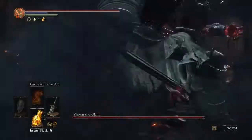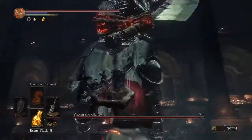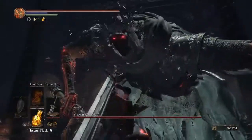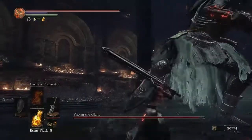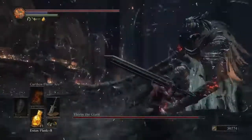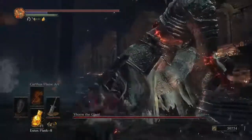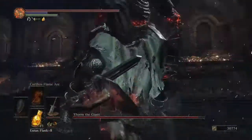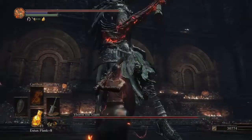So, a couple things about Yhorm. The best thing to do is to kind of dodge some attacks and then fade out. When you do, you want to hit him in the face — Yhorm's weakness is being hit in the head. To do so, I suggest using something with a decent overhead attack, kind of like this Cathedral Knight Greatsword that I'm using.